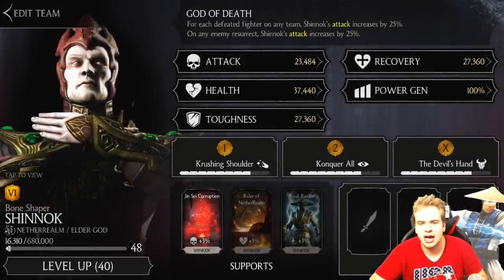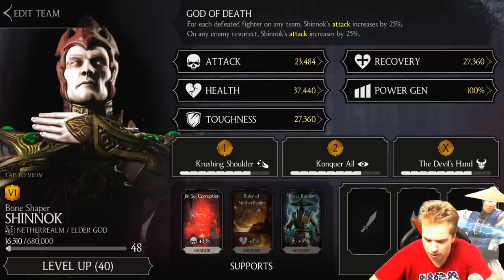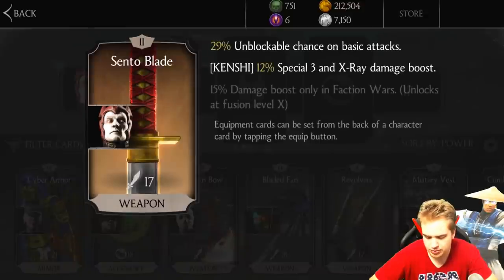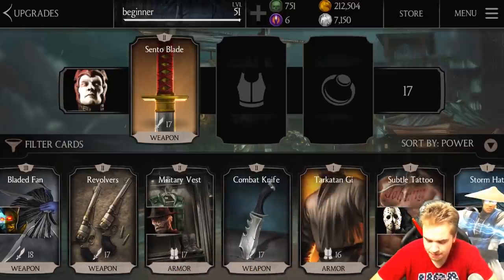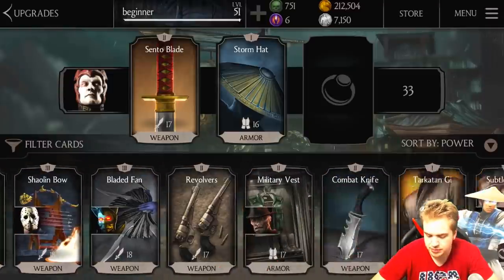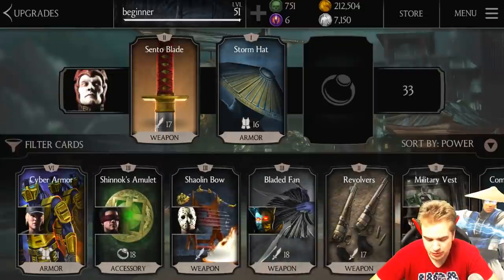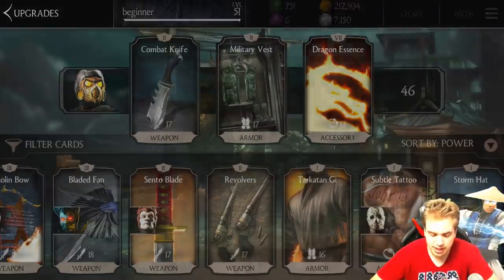I don't have a talent tree or support cards on this account, so I'll have to compensate with high damage characters. What you wanna make sure is that your X-Ray is absolutely maxed out. Give your characters gear that increases basic attack damage, or gives you an unblockable chance - that's pretty good too - and X-Ray damage. Also, get power regenerating equipment on all of your characters. It's gonna be Storm Head, some faction wars equipment, Dragon Essence. Just click through all your gear and pick the best gear that regenerates power. You will need a lot of power. Combat Knife is also very good equipment for basic damage.